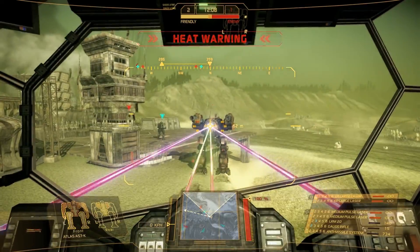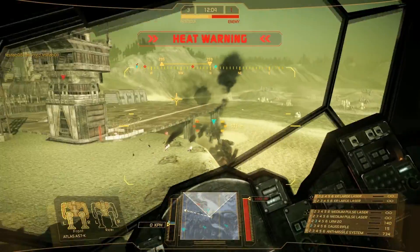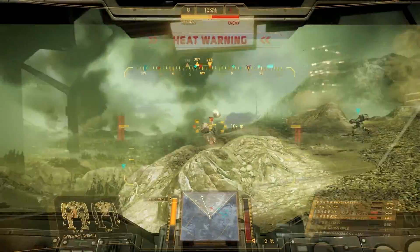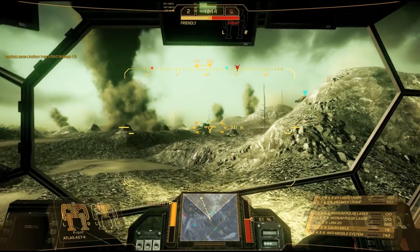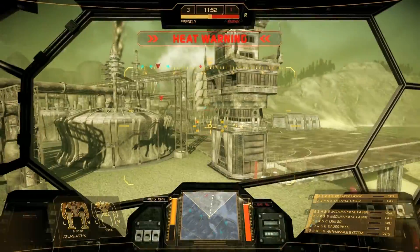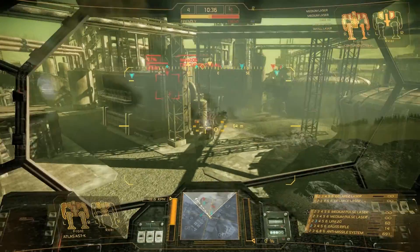Utilizing cooler weapons such as ballistics with their reduced heat profiles will serve you well. Long-ranged weapons shine here, as at the ridge of the center bowl you can see for kilometers. As everything gives off heat and the haze of the environment is very thick, thermal vision is much more difficult to use, while making it easier to hide your mech in the thermal signature of much of the environment.